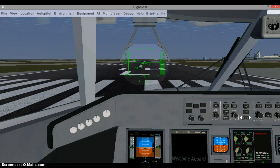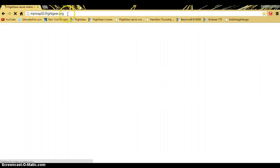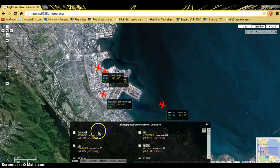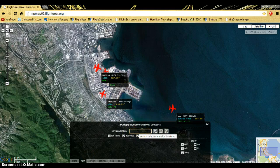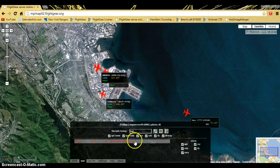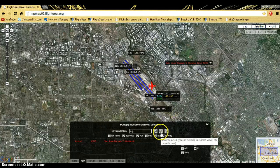So ILS land today, this is how you do it. First, go to the FlightGear multiplayer map. Type the airport code you want to go to, and today we're going to KSJC like I always do. Press the search button and click on the airport where you have found. Press the little eyeball.